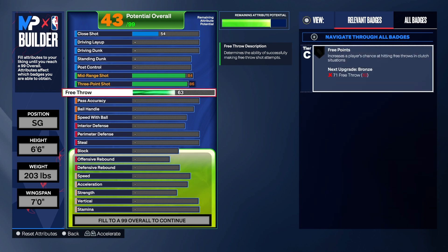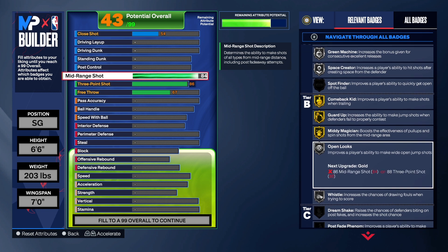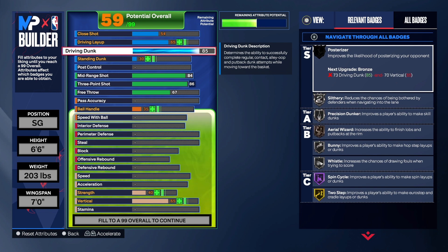We have a 67 on the free throw, which is really good for this build. A lot of people are struggling to shoot, so this build can help you out a little bit. Let's go ahead and get into the finishing.